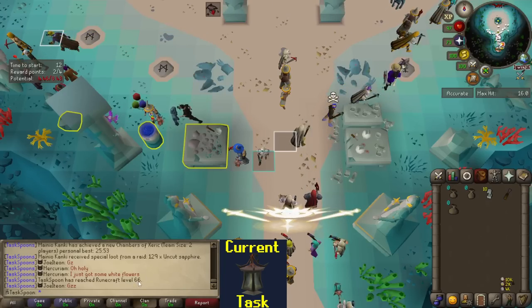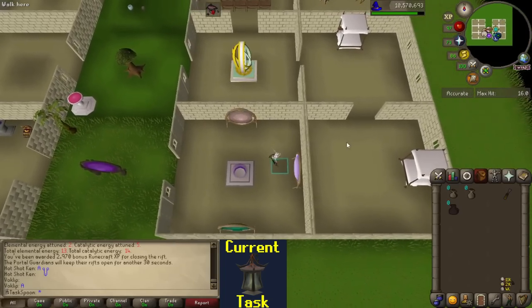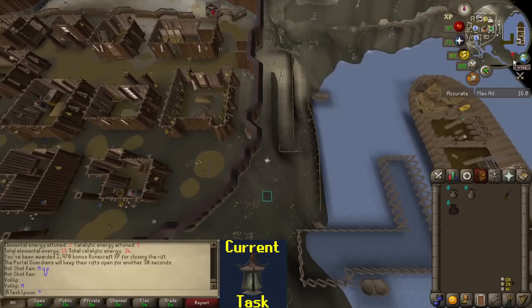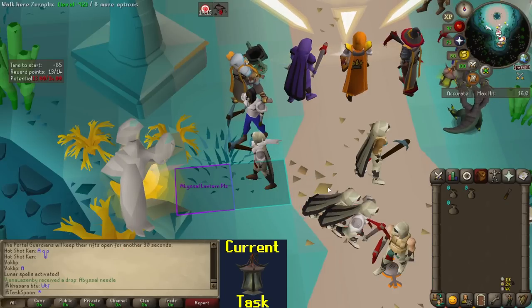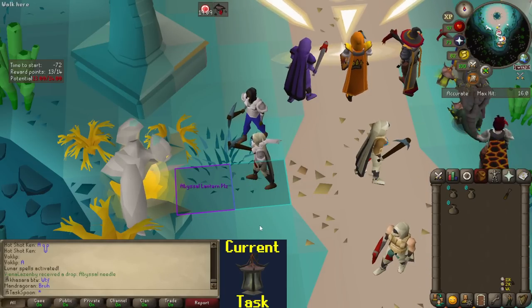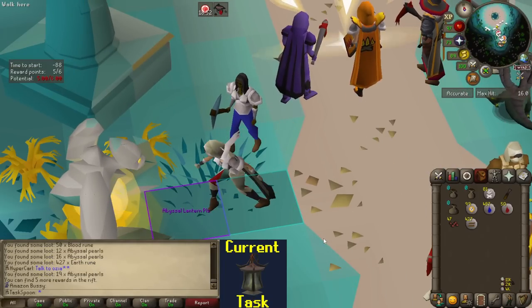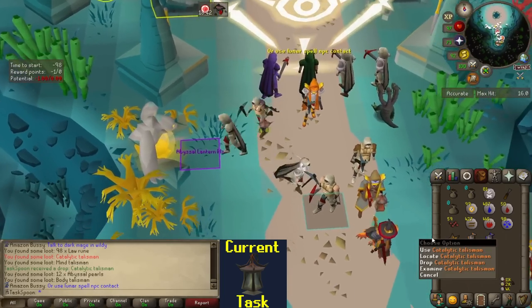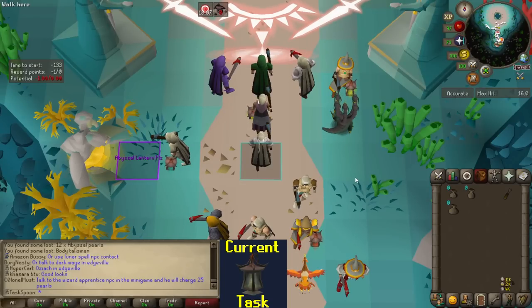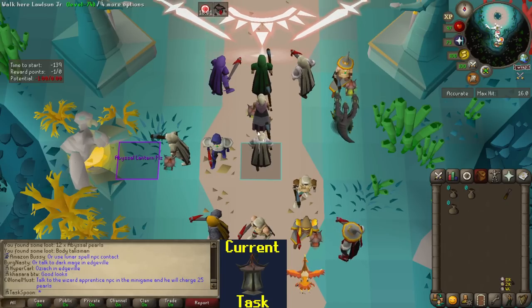You ever start doing Guardians of the Rift and then realize you never swapped to the Lunar Spellbook, so you can't repair your pouches? Yeah, me neither. Because I didn't make it back in time to get into this game, I'm just going to do these 13 searches I have available. I got a duplicate Catalytic Talisman, which isn't particularly useful — although that lets me make one into a tiara, which I can imbue into the Hat of the Eye, and still have a Catalytic Talisman for something.